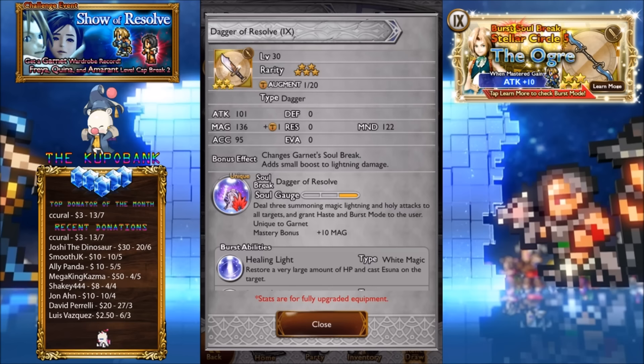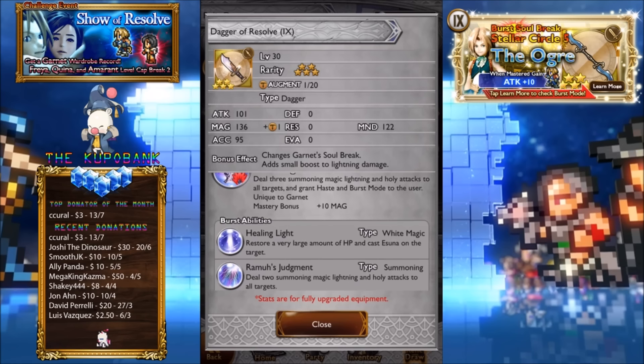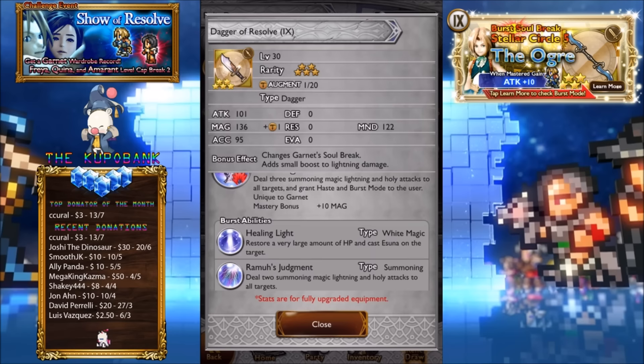Dagger of Resolve. This actually does not come back after this — well, who knows, maybe in a few months time. Attack 101, that's very high. Magic 136. Mind 122. I'm kinda a little bit iffy on this one because I got Wizard's Rod and of course that one's pretty freaking cool. They made a dagger look so cool as well, even though it looks exactly like the one-star dagger. Deal 3 summoning magic lightning and holy attacks — man, that's a mouthful. This also adds a small boost to lightning damage.